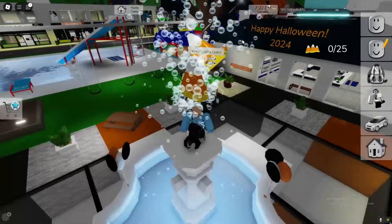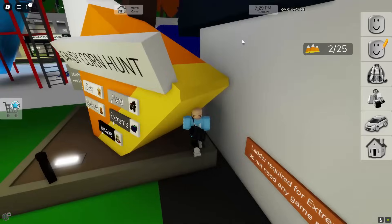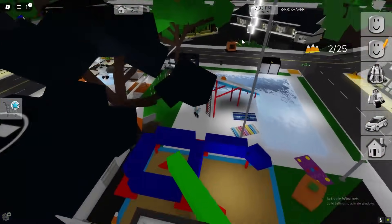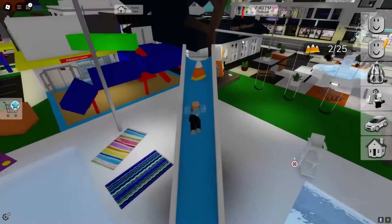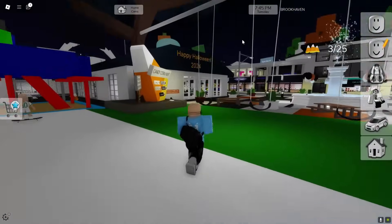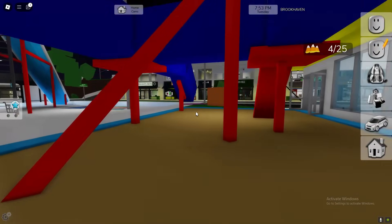We're going to be getting all of them. Number one is right there, number two is going to be right over here on the actual candy corn. Make sure you go ahead and get that one. There's going to be another one on the slide, so use the slide and make sure you jump to get that one. The next location is going to be by the park right over here.